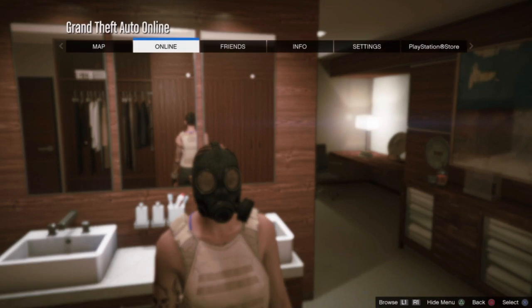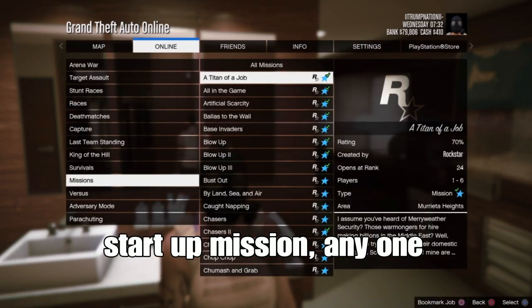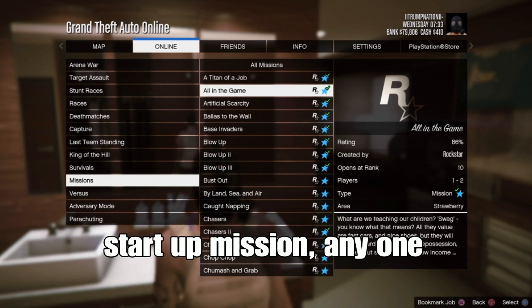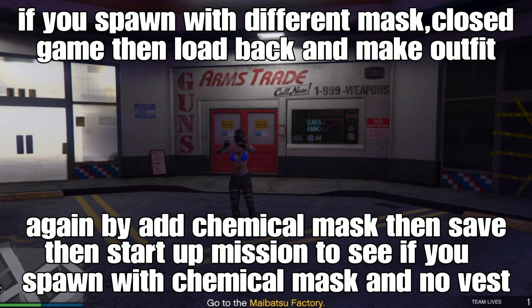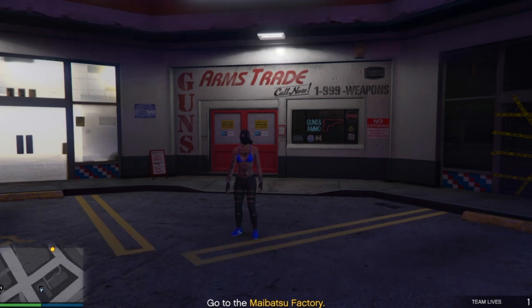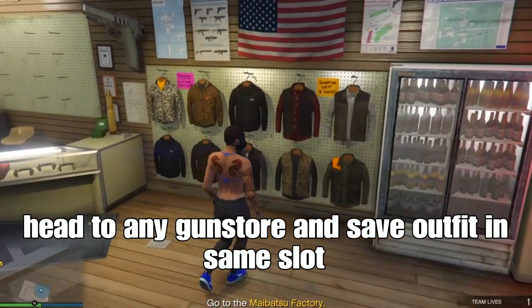From there, go to Online, then Jobs, Play Jobs, then Creator. Set up any type of mission of your choice — it doesn't matter. Start it by yourself. We're going to go straight into the mission. You'll spawn in the mission with the chemical mask and no vest. If it's not working, you can spawn in with a different mask, close the game, come back, redo the outfit, add the chemical mask, and set your outfit again.